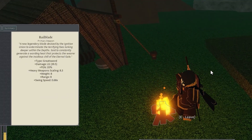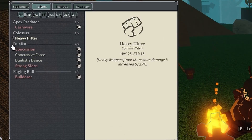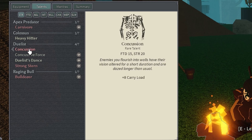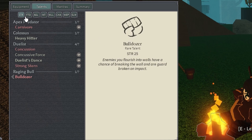The second thing I'm gonna show is my talents. So I have heavy hitter — of course you need it as a greatsword. I also have bulldozer; it's not required for this build but I would say it's better to have it. I also got exoskeleton, it is a must have of course.